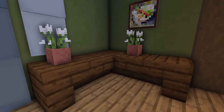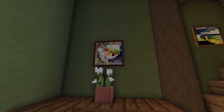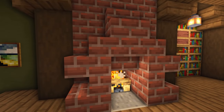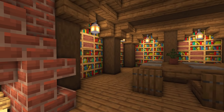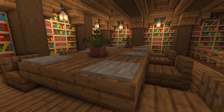Up here we've got a little table unit and a few pictures on the wall. I think pictures really get underused — I'm not a fan of all of them, but the small ones fit in really nicely. We've also got a little fireplace upstairs matching the one downstairs, and a nice little reading area with a bunch of books and a table with a few decorations.